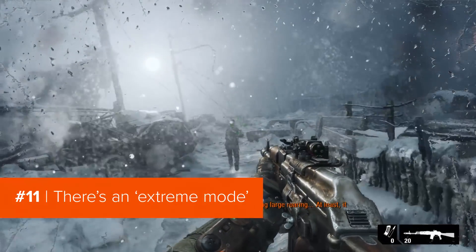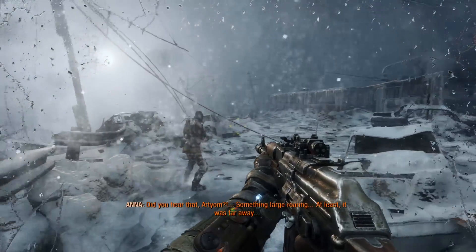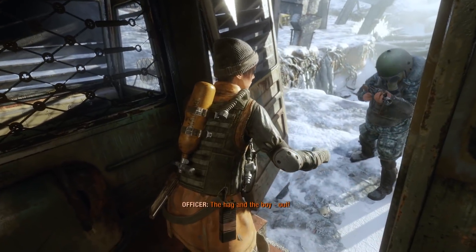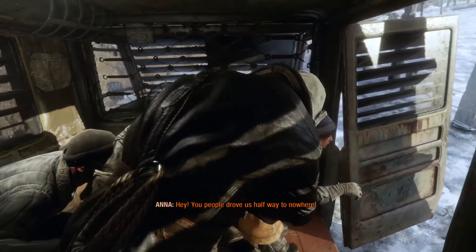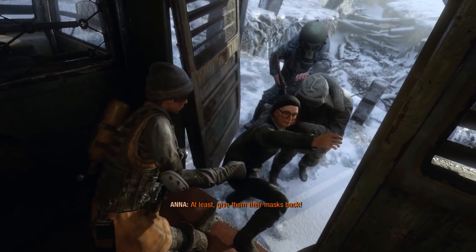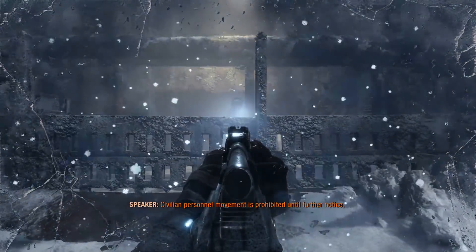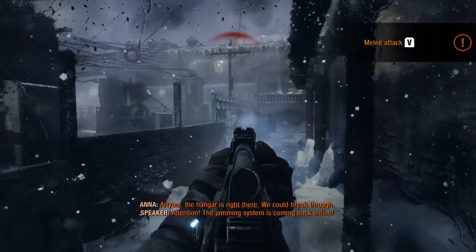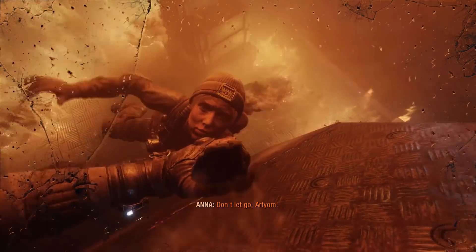The graphics settings in Metro Exodus go a bit further than most games. There's something above Ultra called Xtreme — a setting so extreme that you're not even really meant to be able to run it yet. Xtreme mode is designed for hardware of the future; right now, near photo-real environments running at 4K resolution and beyond will probably make your computer weep and explode. But in 5 or 10 years' time, when you've got a beefy next-gen graphics card, you'll finally be able to load up Metro Exodus on Xtreme mode and experience the glory.